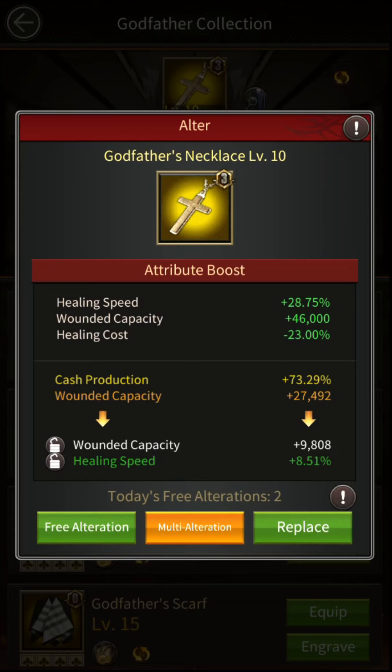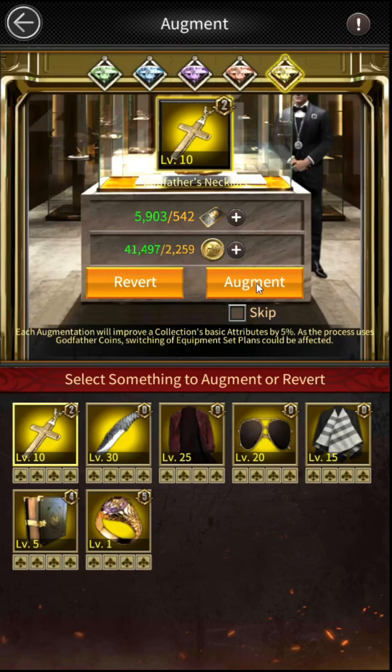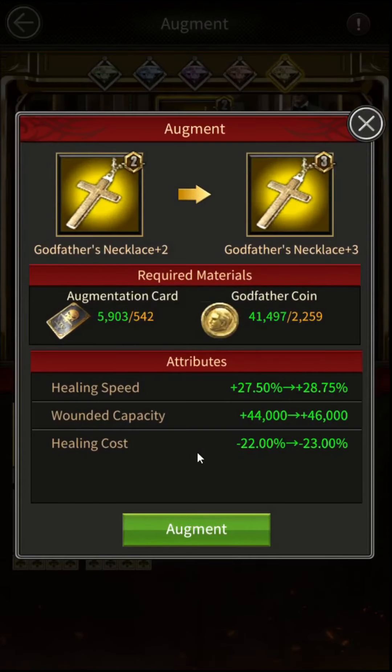Second, you can reduce more healing cost by augmentation of godfather equipment. As you can see, currently my augmentation is LV2 for godfather necklace, so I got an additional 2% more reduction. Once I augment this equipment to LV3 I will get 1% more — you can augment up to level 20 to reduce an additional 20% healing cost. So from here you can increase 20% more for godfather's necklace.